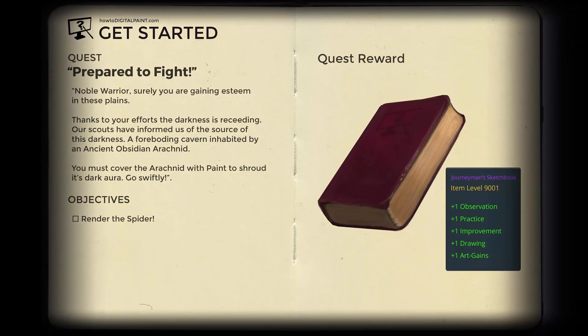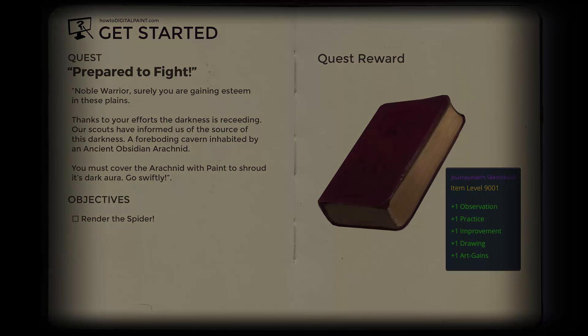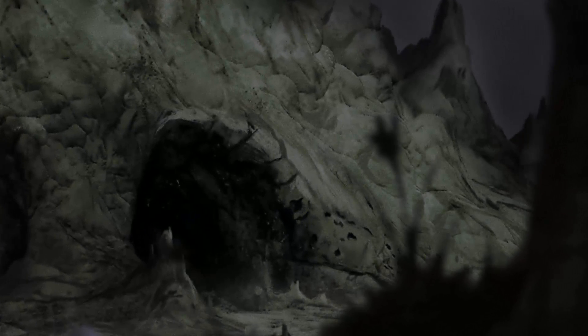Noble Warrior, surely you are gaining esteem in these planes. Thanks to your efforts the darkness is receding. Our scouts have informed us of the source of this darkness — a foreboding cavern inhabited by an ancient obsidian arachnid. You must cover the arachnid with paint to shroud the dark aura. Go swiftly.